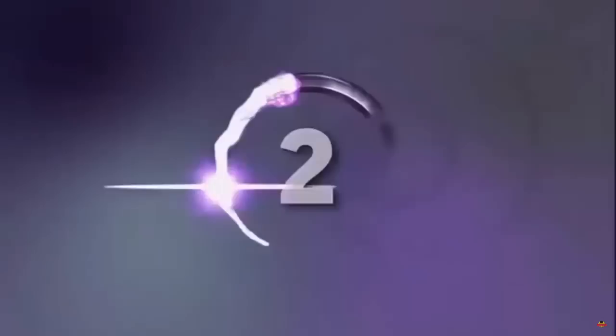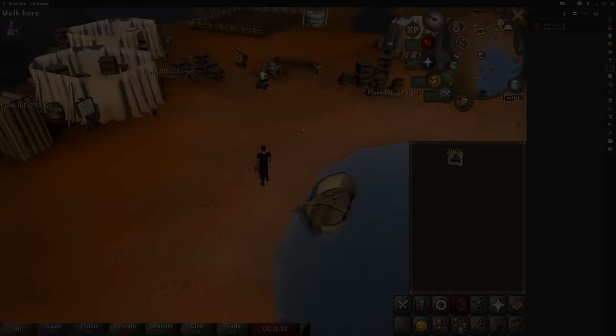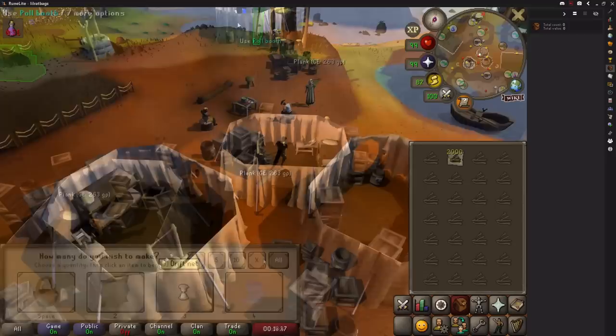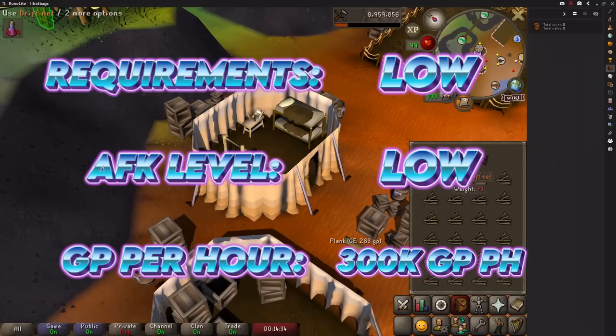Finally in crafting we have making drift nets, which requires 26 crafting and two jute fibres to create. It's highly recommended to unlock Fossil Island because the loom there is the closest to a bank. It's actually pretty good XP and a very underrated training method for crafting, considering you make almost 300,000 GP profit per hour — instead of crafting costing you your entire bank.